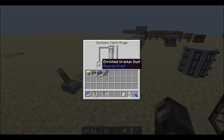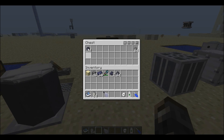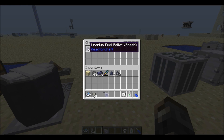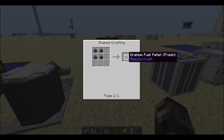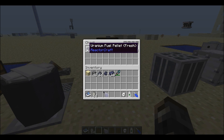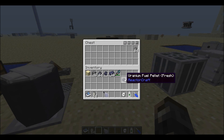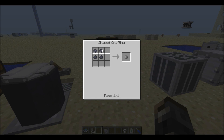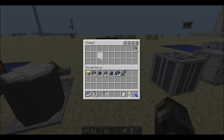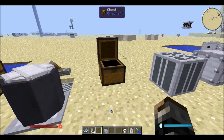We need the enriched uranium dust. So the next step is we take the enriched uranium dust and put four of them in a crafting grid, and we get ourselves one of these fresh uranium fuel pellets. The fresh uranium fuel pellets are the ones we'll be using and therefore are the ones that are actually more important to us. We can also make the depleted uranium pellet with the depleted uranium dust, however that has no use for us at the moment.